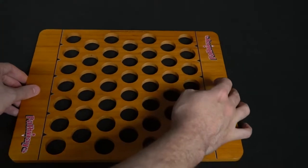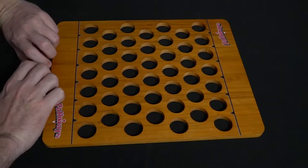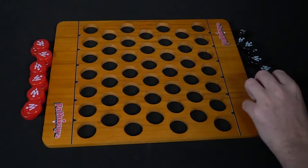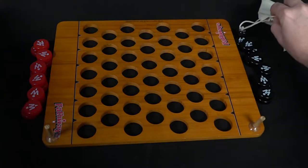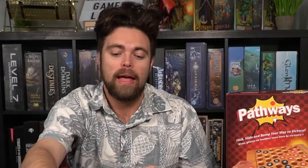Setting up Pathways is very simple. Take the main game board and place it in the middle area. One player plays on one side, the other on the other side. Give each player a baggie full of discs — you'll be playing as either the red or black player — and give them 12 discs in total. Take the little plungers and give one to each player in case they need them, place the scoring at zero on the score tracker, then choose a starting player and begin.